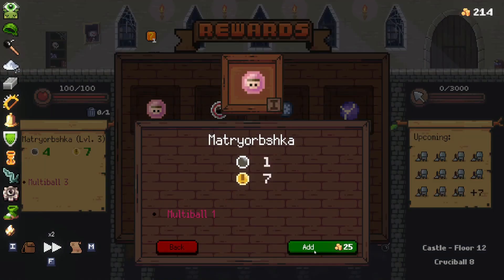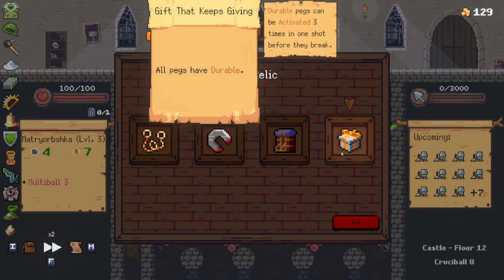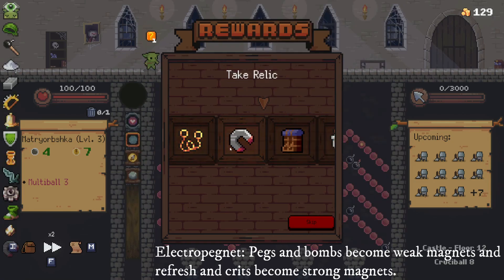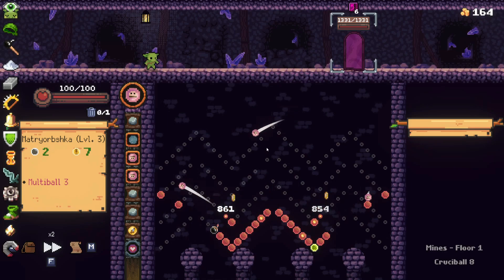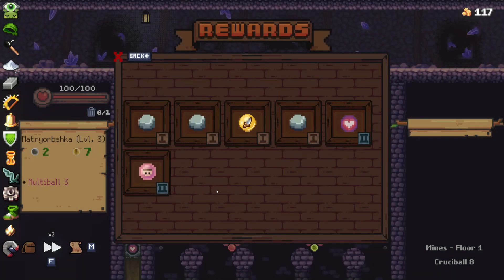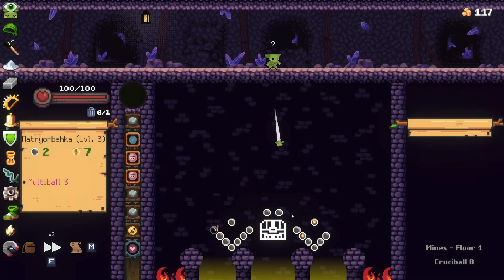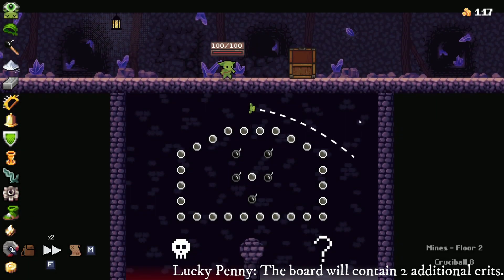I'm just going to get another Matryorbshka and upgrade it to full — seems good to me. The Electro Pagnet also works really well with what I'm doing. I only have one refresh, one crit, so hopefully guaranteeing that I get those is going to be really nice. It should also make my general attacks really quite powerful. Almost my entire board melted — love to see it. I think I want another Matryorbshka. And the chest — board containing two additional crits. Awesome, that is what I like to see.